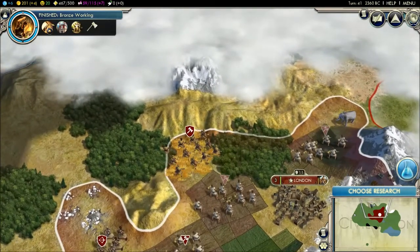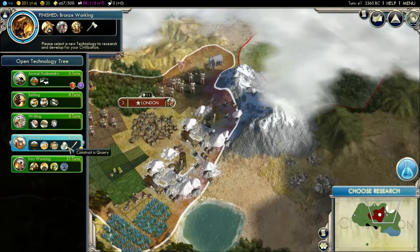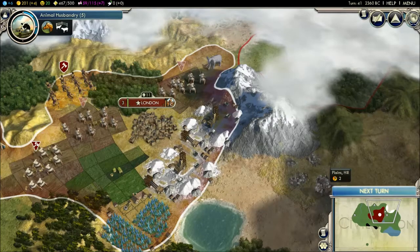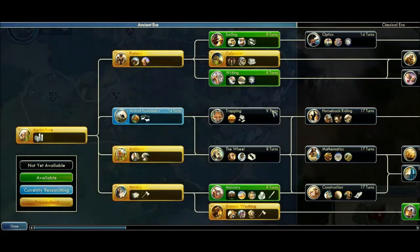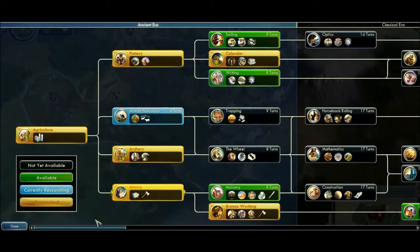I might do trapping. Research is done. Trapping isn't even listed — might have to do animal husbandry first. I'll do animal husbandry, I'll need it eventually. And I think I need animal husbandry to get trapping. You can actually check the tree — as you can see there's a tech tree. Gold means it's what you've already researched. Currently researching is highlighted, green is available to research, and black is not yet available. I'm currently researching animal husbandry for the next four turns, and then I can get trapping.